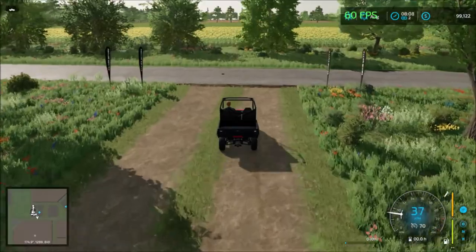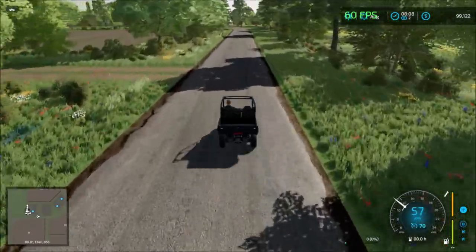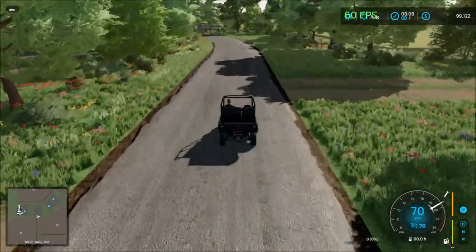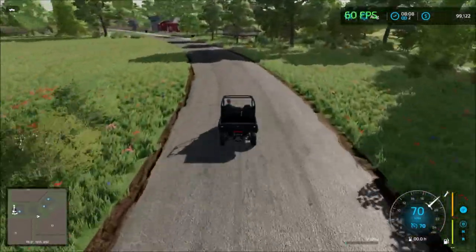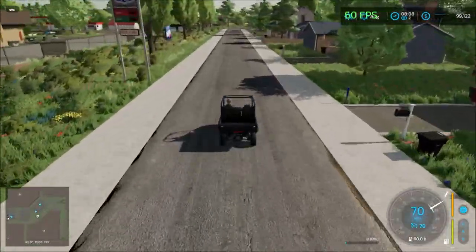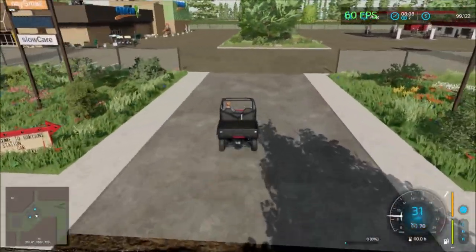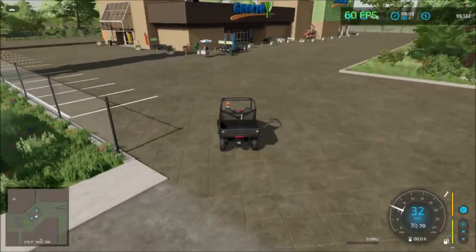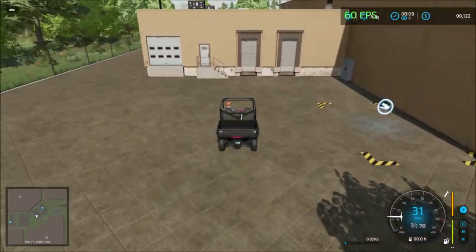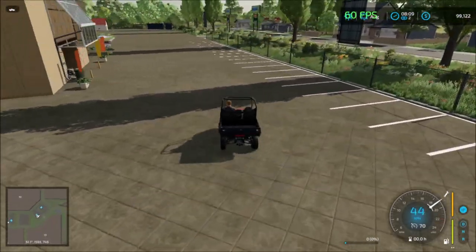This is version one so there's no traffic on the map or pedestrians — that will be added in later versions. Let's head to the first sell point up the road. Frame rates are holding up good at 60. Over here we have the first sell point, a supermarket.